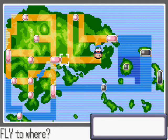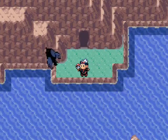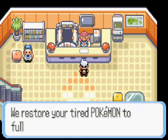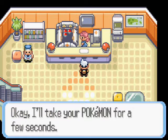Skulduggery is afoot. We need to go to Slateport to stop Team Aqua because they're going to be taking something. They're in Slateport, but first I need to heal up, and hopefully I'll have time before they steal something. My guess — they're going to steal a boat or something.